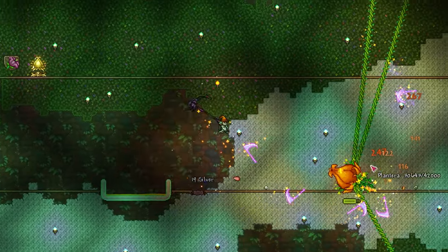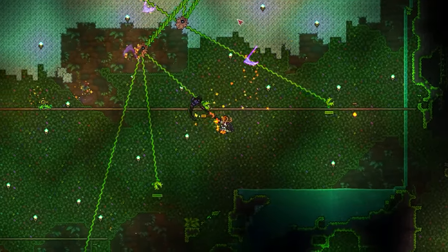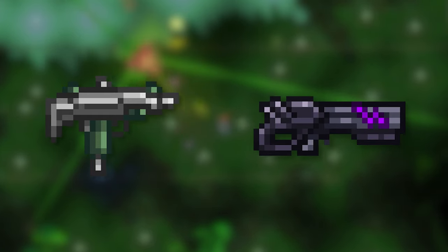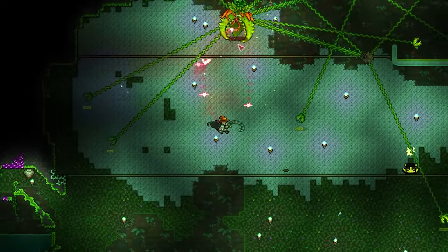When it comes to the fight itself, my personal favourite weapon to use is the Deathsickle, as it delivers great damage, is easy to aim, and keeps you and the boss far apart. However, if you're playing ranged, I'd recommend the Uzi or Onyx Blaster with chlorophyte bullets. If you're a mage, I'd go for a combination of the Golden Shower and Frostbite Staff. And finally, if you're Summoner, the Sanguine Staff with a Durendal Whip is my favourite combo.